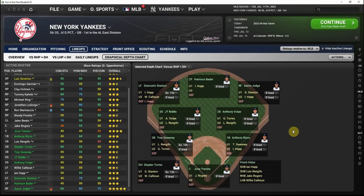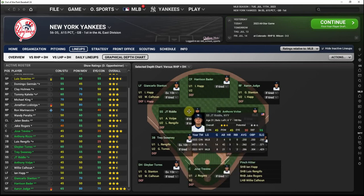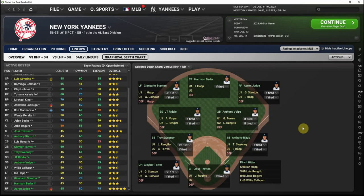To talk about what we're looking for at the different defensive positions, we're going to go through our recently started playthrough in OOTP 24 of the New York Yankees. Our starting third baseman Josh Donaldson, starting shortstop Oswald Peraza, and starting second baseman DJ LeMahieu are all injured here in mid-July of 2023, but we can still talk about the players who have taken their places. It doesn't change what we're looking for — it just means we probably don't have the optimal lineup right now.